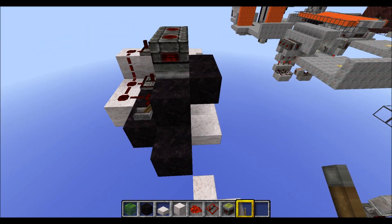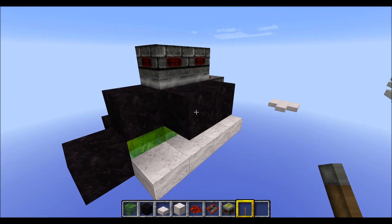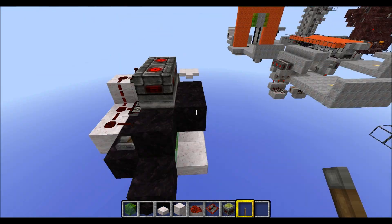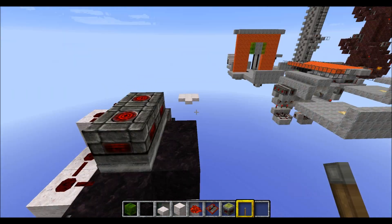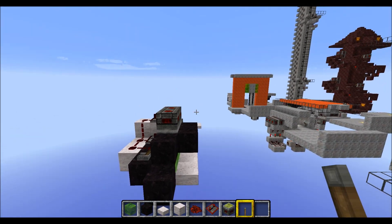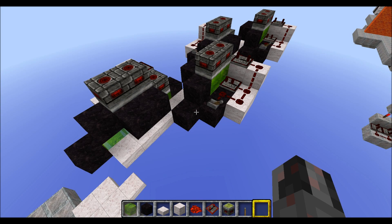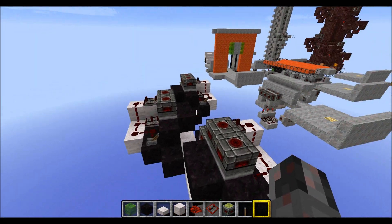The next module is exactly the same, just mirrored to the right side. Then the next one is again mirrored to the left side, then to the right side at the end. And done — as you can see, we now have our alternating modules.